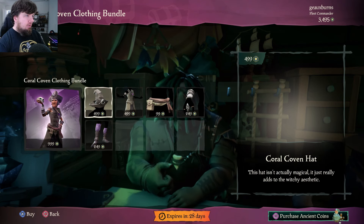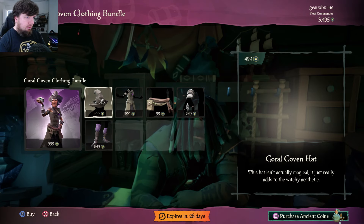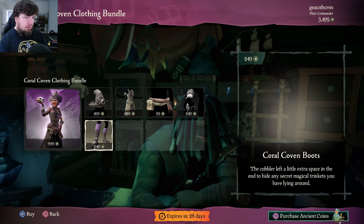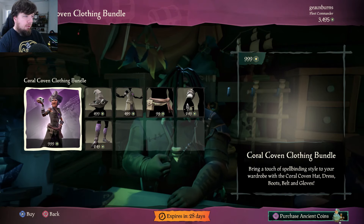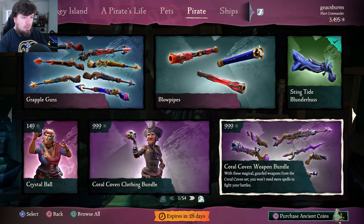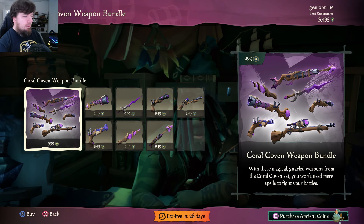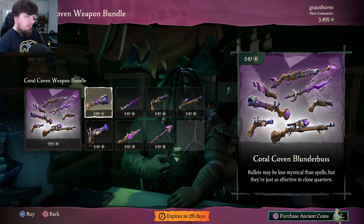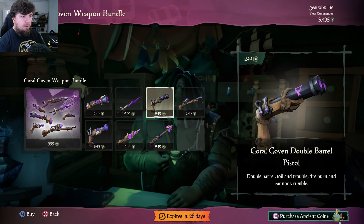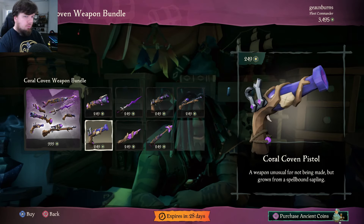The Coral Coven clothing bundle: you can get the hat, the dress, the belts, the gloves, the boots each individually, or get it all together for 999 ancient coins. The Coral Coven weapon bundle: as a bundle it's 999 ancient coins, or individually 249 each for the Coral Coven blunderbuss, cutlass, double barrel pistol, eye of reach, grapple gun, throwing knives, and the regular pistol.